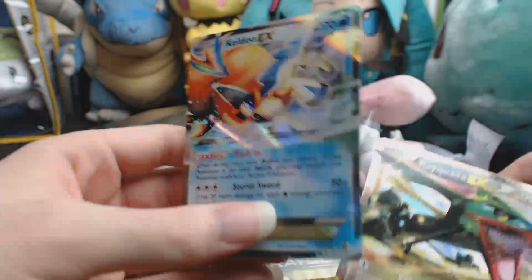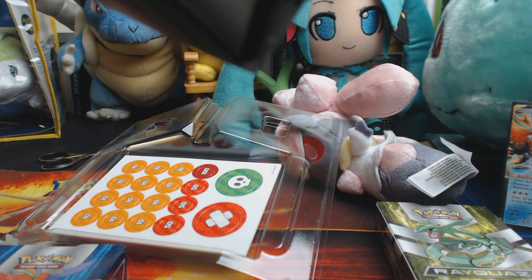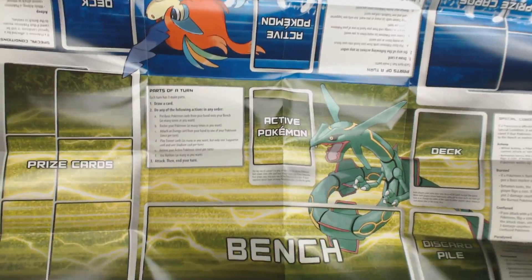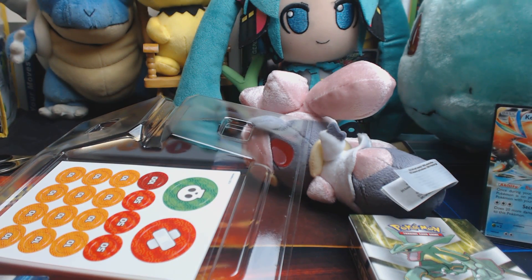At least the back still looks good, not that the back has anything useful on it. Inside the deck we get a tutorial on how to play the game and everything. You want to show them the board real quick? The mat - it comes with a play mat. It's kind of pretty for a paper mat. All right, that's just the paper stuff. Now we're gonna get into the actual decks. We'll pull the Rayquaza one open first.